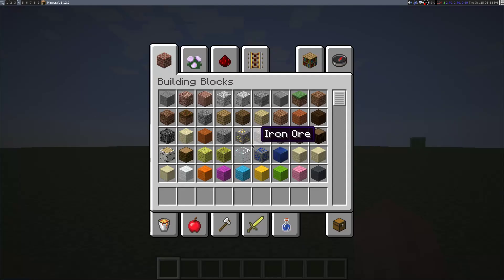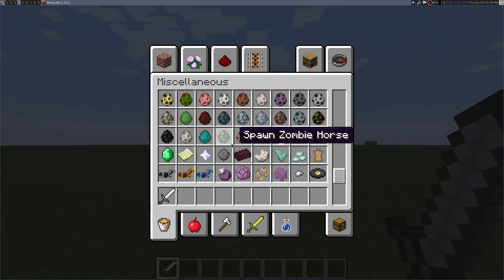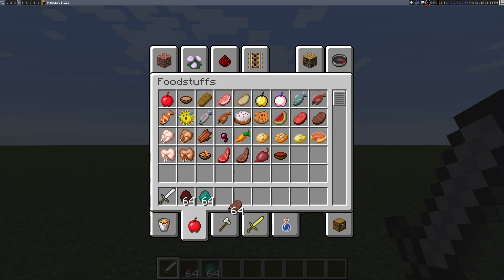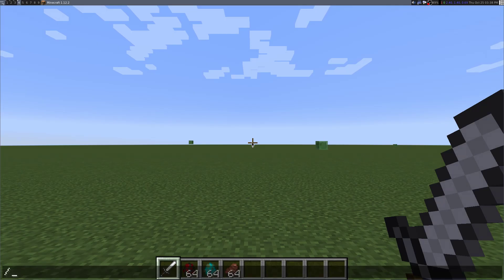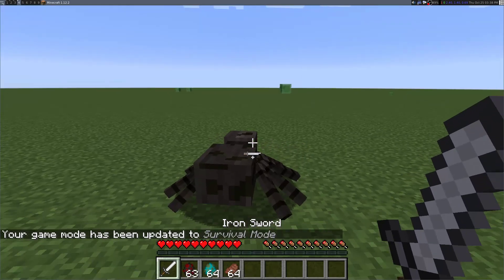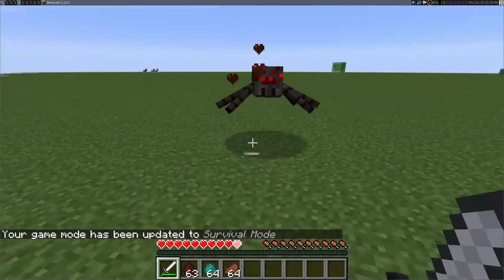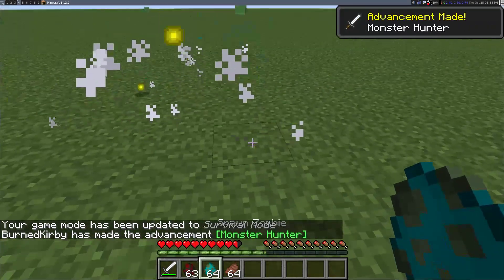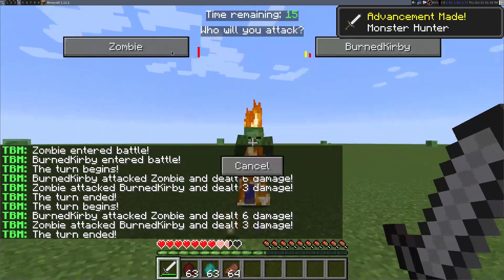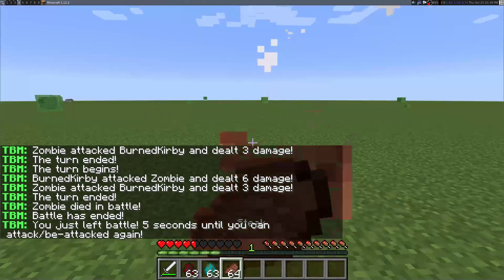Let me arm myself with a sword, give myself some spider and zombie eggs, and some steak. Spiders — their entry was deleted, so if you hit them, they don't enter battle. Zombies — their entry is in the config, so they do enter battle. Without any armor, I did take a beating there.